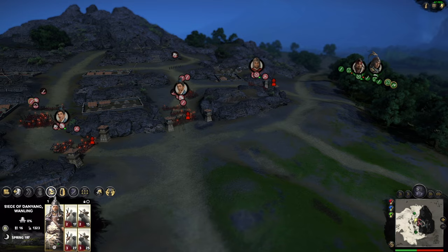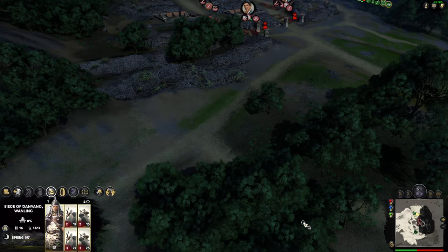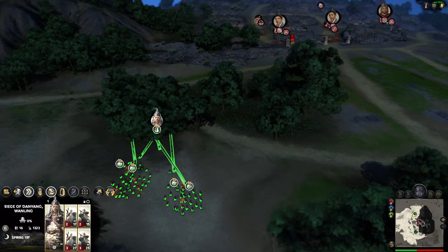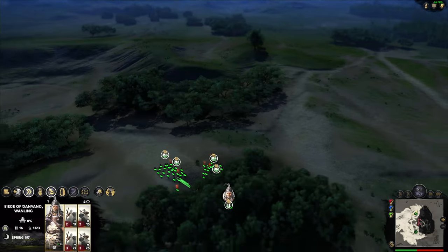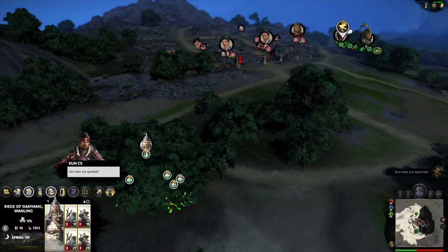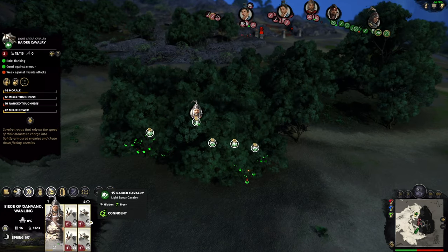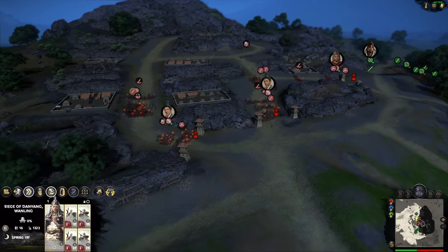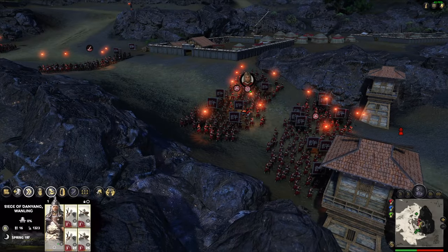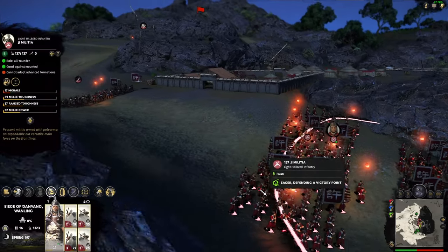Get our infantry in the rear to support. Bring this boy forwards. Our men are spotted! The AI is smart enough - they know full well they do not want to duel Sun Ce. You don't duel him since the battle where you were taking over. Yeah, ever since that battle - he's too strong.